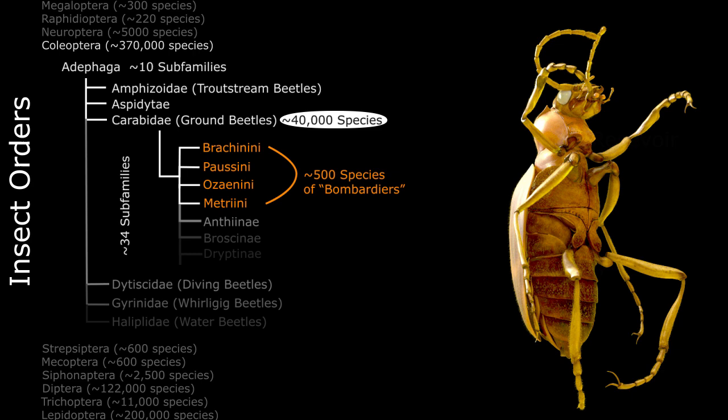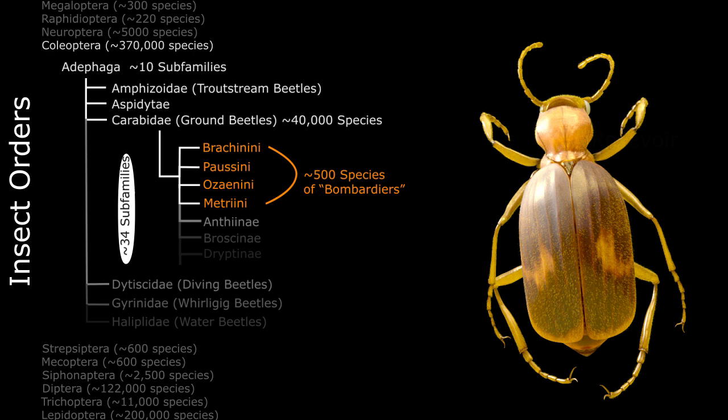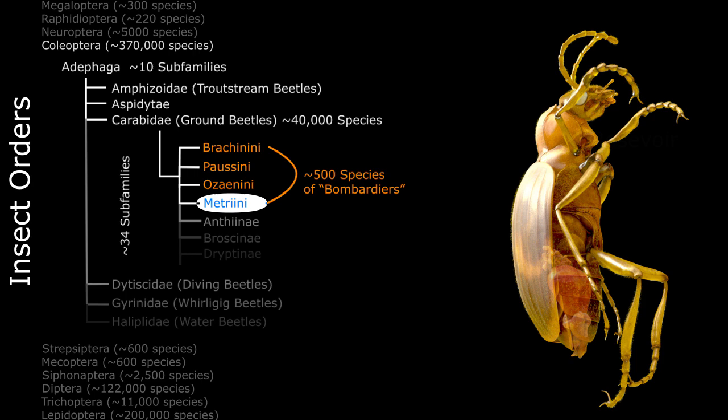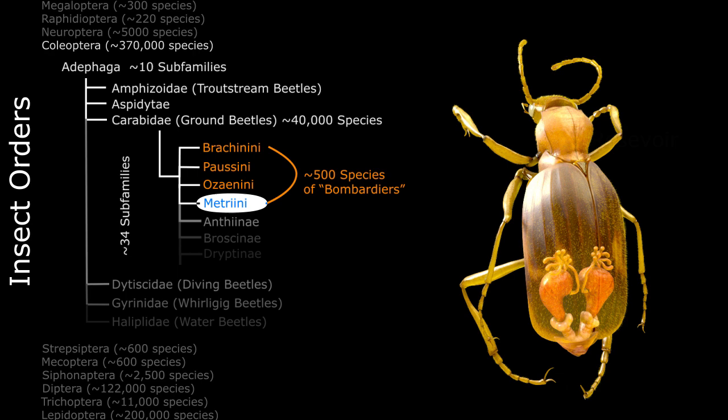These are organized into 34 subfamilies. For bombardiers, there are about 500 species, and these are spread across four of the subfamilies: Brachini, Pausini, Auzanini, and Metrini. Surprisingly, the famous bombardier defense mechanism is similar enough among the 500 species in these four different families that it's safe enough to make generalizations about this aspect of the bombardier's physiology.